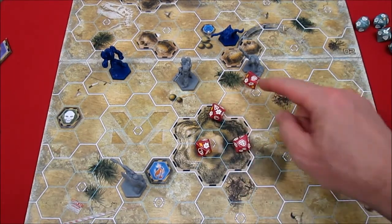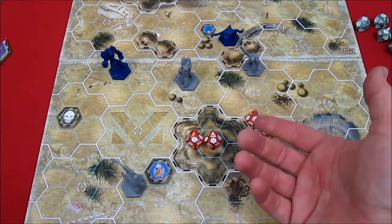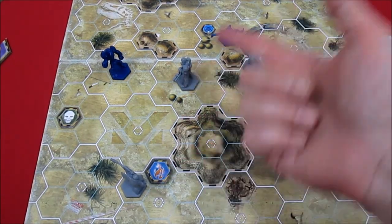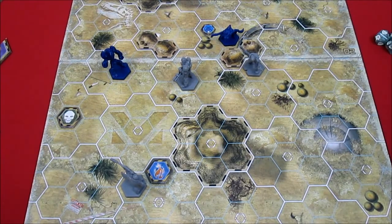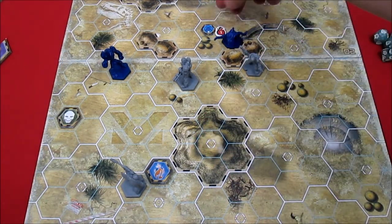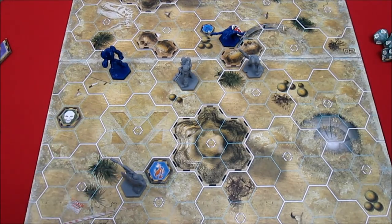The blue spine critter has no armor and four health. The Sniper rolls four red dice - he gets GD symbols, a jam symbol, but also a lightning bolt which lets him ignore the jam. That's only two hits - not a great sniper shot, but he did also have to torch a telepad and maneuver around. The blue spine critter rolls two blue dice for defense and gets one shield, so one hit goes through. Placing one hit token on the blue spine critter.